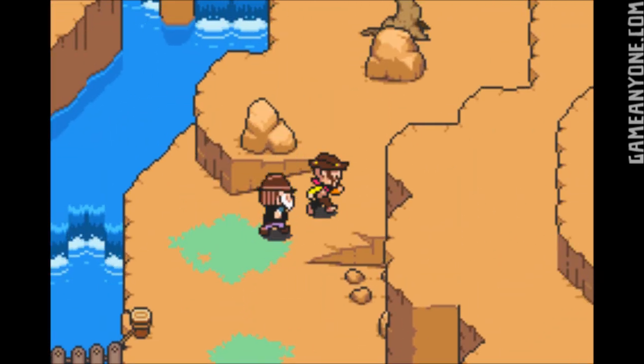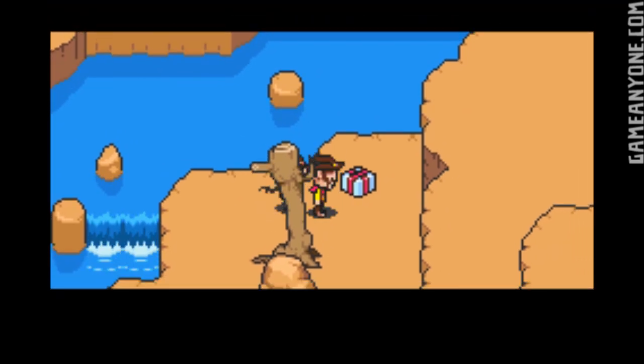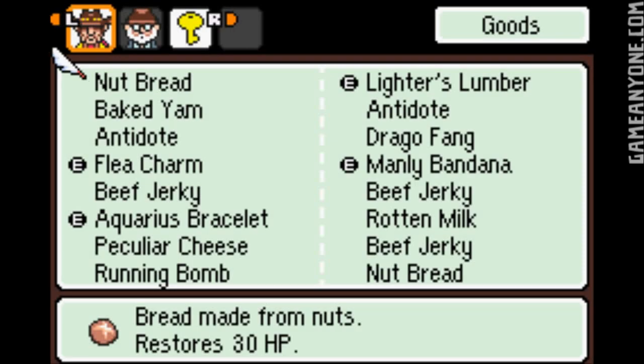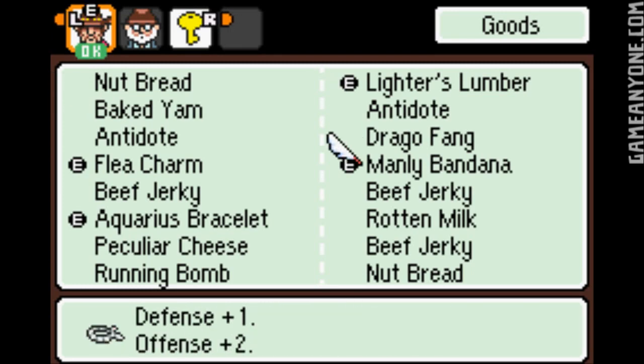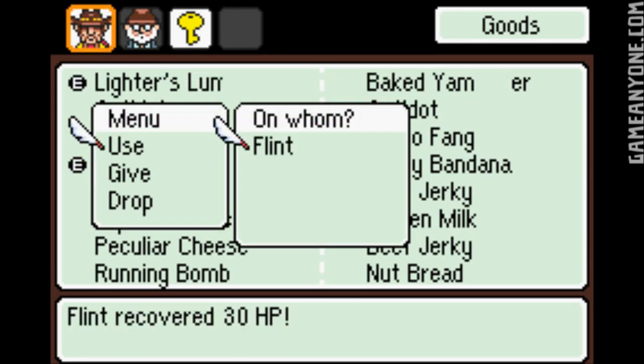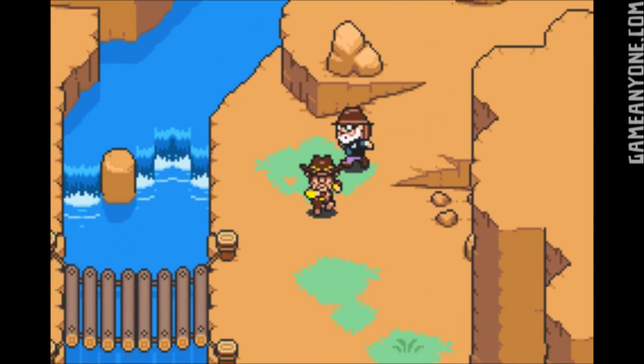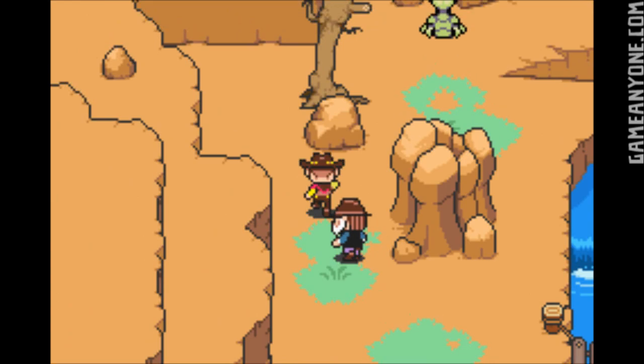I don't think there's anything else up here to the north. Oh, there is a treasure. What do you know? Let's get this present. Some beef jerky. Wow, there's a lot of recovery items around here, huh? I'm actually going to just go ahead and use... do we have any more nut bread? Yeah. Just use one of these. Heal up a little bit and get our beef jerky. So we're very well stocked on recovery items at this point, which is pretty good.